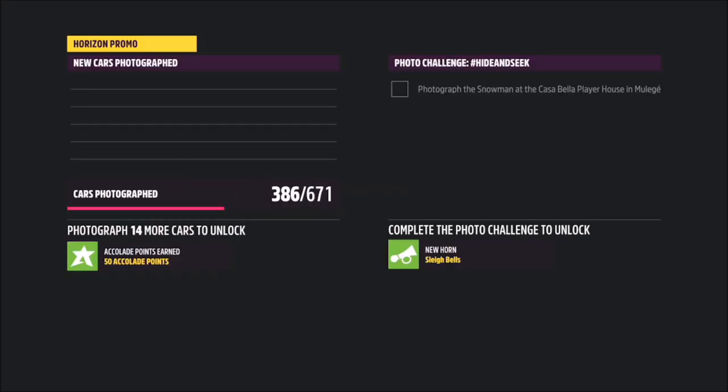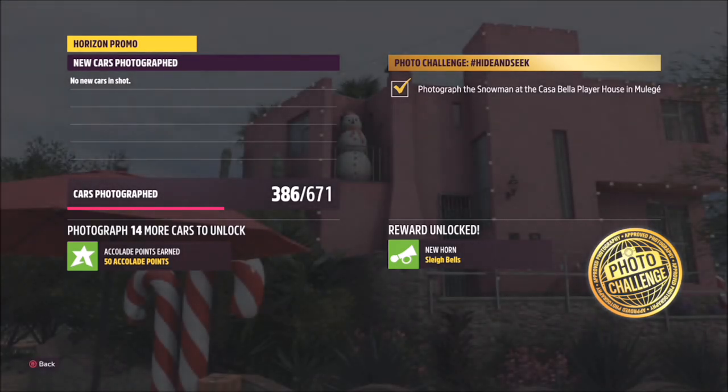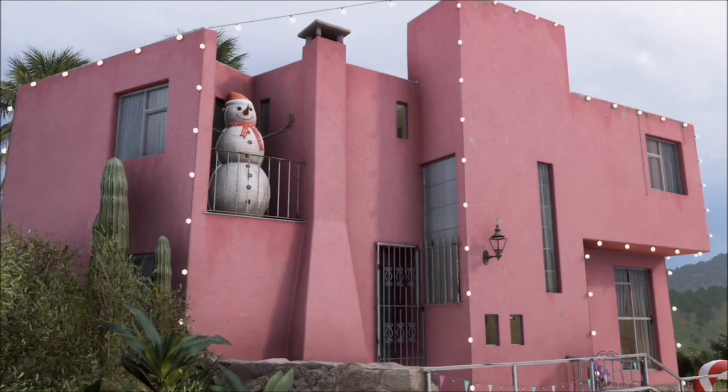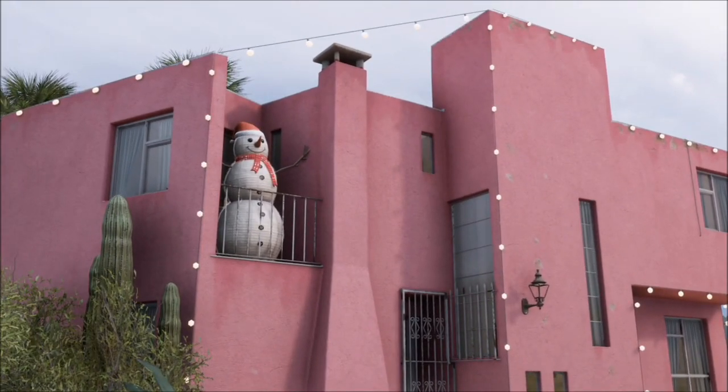Once you've lined up your shot, hit right trigger to take a Horizon Promo Quickshot. It will only pop up with one tick box saying that you have photographed the correct snowman at this player house, and that is literally it for this week's photo challenge — so it's a pretty easy one. It doesn't matter what car you're in because the car doesn't actually have to be in the photo at all.